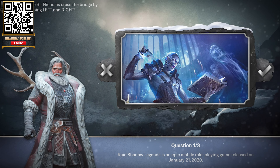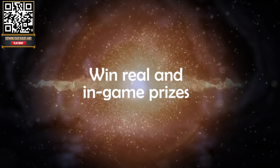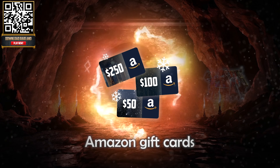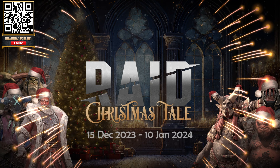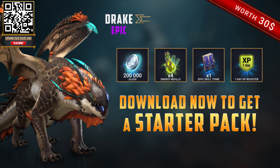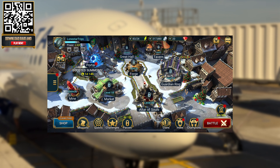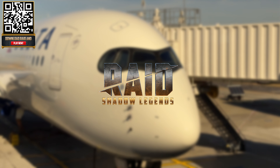It's a special holiday-themed event where you can follow Sir Nicholas through a festive story. It comes with many games to solve and the chance to win both in-game and real-life prizes, ranging from epic and legendary champions to even Amazon gift cards. All you need to do to join the event is head to RaidXmas.com. Click the link in the description, or scan the QR code to get some insane bonuses like the epic champion Drake, energy refills, and more available only through the link below. Find me in-game at Lone Star Trips. Thanks to Raid Shadow Legends for sponsoring today's video.